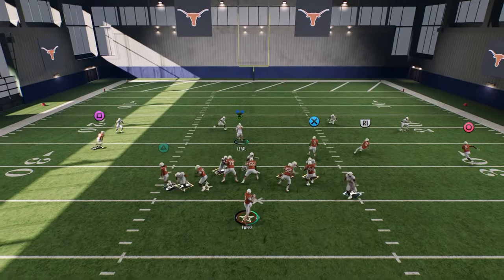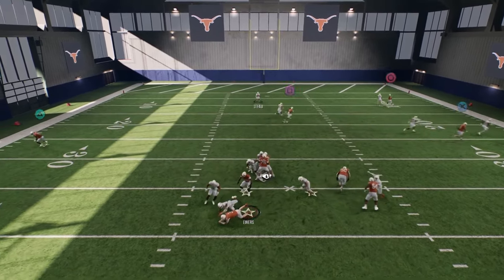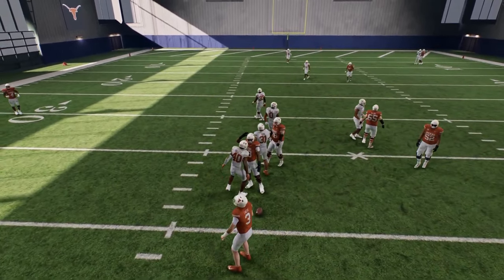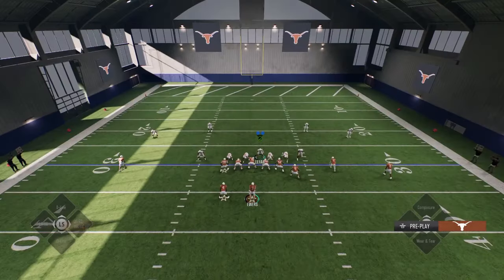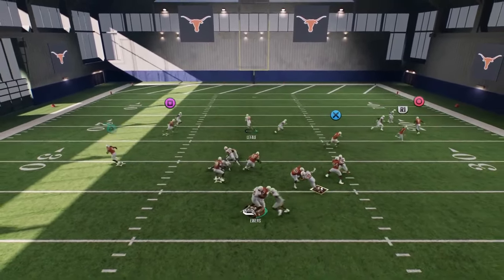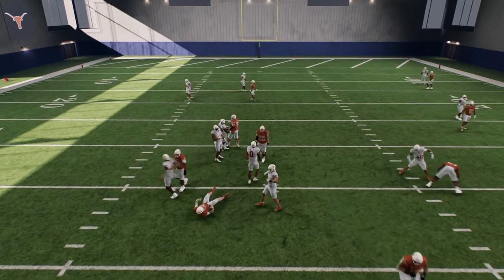At the snap of the ball, we're going to absolutely scream at the quarterback. Another way to get this blitz to come in is to shift to the right and stand in the A-gap. This time we'll probably see the double pressure. We get that double pressure — this is what makes this defense super good.